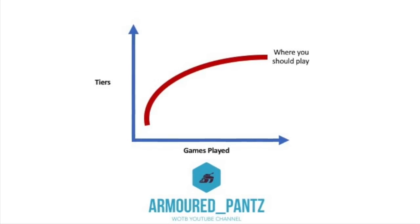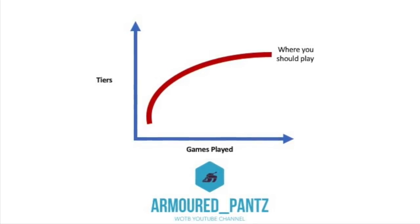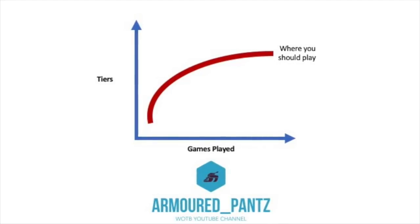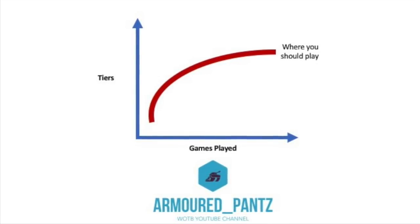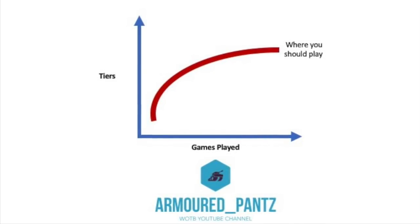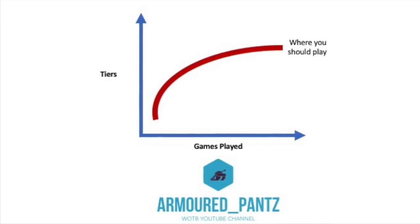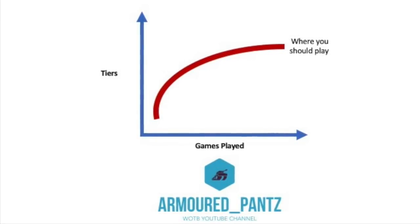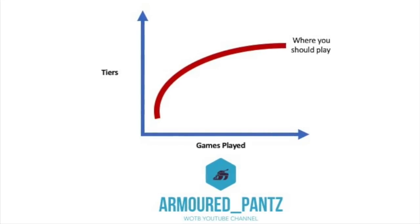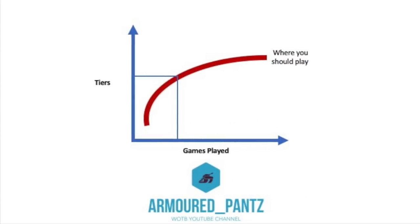As you go up through the tiers and the number of games you've played, there's a line which increases with experience, kind of dictating where you should play. Basically, the more games you play and the more experience you get, the easier it is to play at higher tiers. It's a basic skill acquisition matrix — some players are better or learn quicker than others, so this is just a general representation.